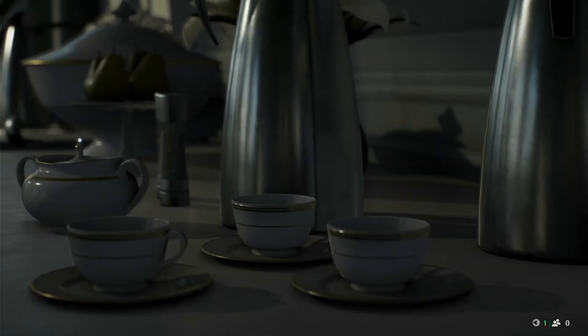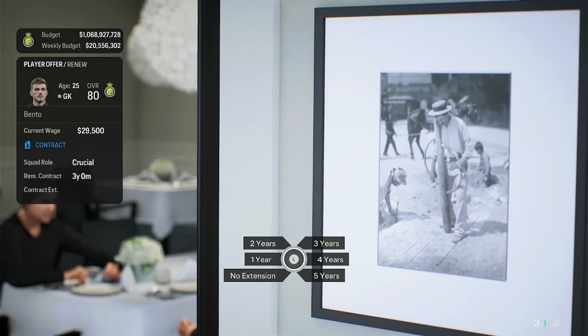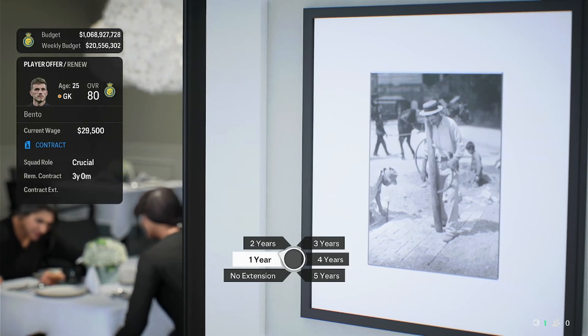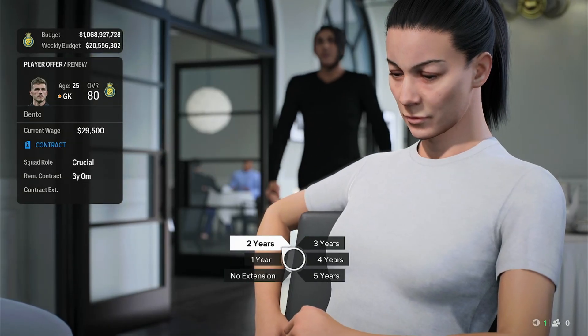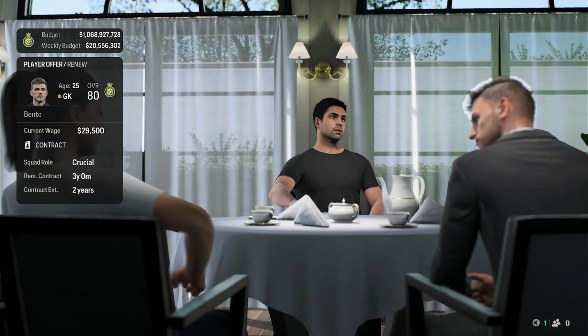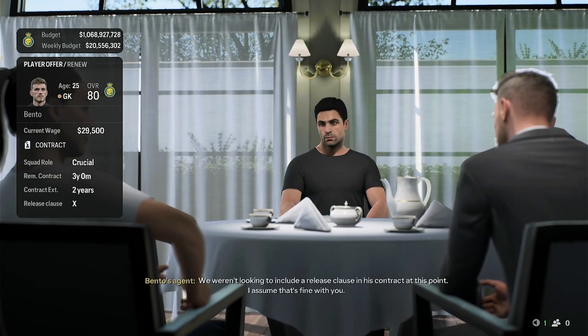Go into the contract renegotiation. You want to make sure that the player is under a good contract. If I want to keep Bento for another five years — the remaining contract is currently three years, so we're going to keep him until at least 30 years old. We're going to add a two-year contract extension and the player did agree.